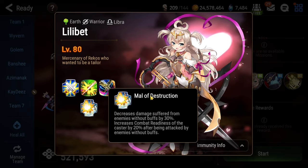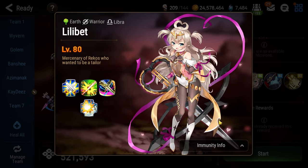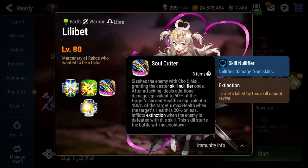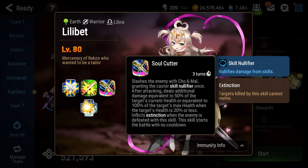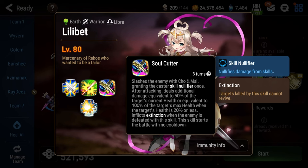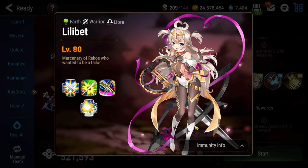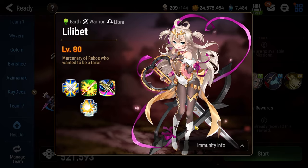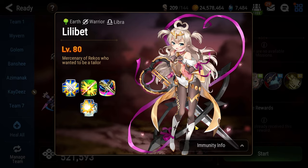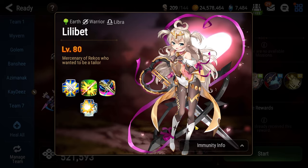Additionally, Lilibet has the passive Mal of Destruction, which decreases the damage she takes from allies that don't have buffs, and every time you attack her without buffs, she gets a combat readiness push. You also have to pay attention to her ultimate, Soul Cutter. When she uses it, she gets a skill nullifier, and whoever she hits will take damage equal to half of their current remaining health after the initial damage. If Soul Cutter brings you under 20%, you instantly die and are hit with Extinction — so no revives work. Kill the adds, then rush down Lilibet, and make sure whoever gets hit by the S3 is topped off at all times.